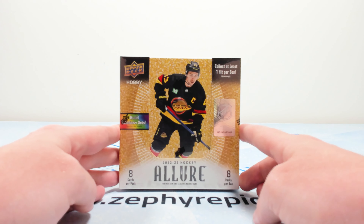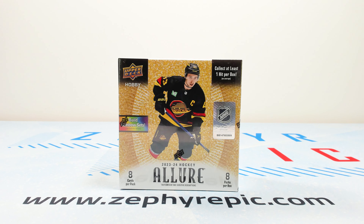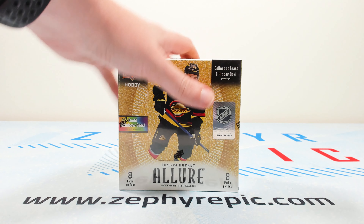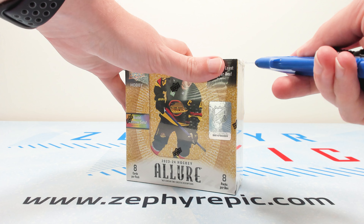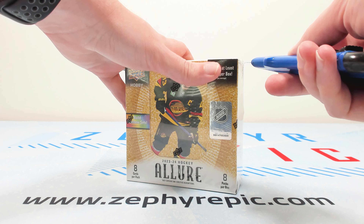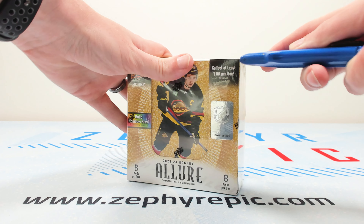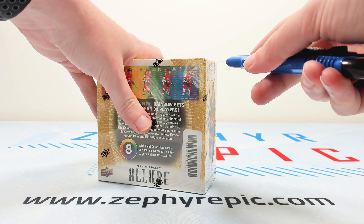In terms of what you get per box on average: eight base set rookie cards, eight black rainbow, red rainbow and/or orange slice base set parallels including rookies, eight color flow or color flow Stanley Cup cards, five bar down, golden goalies, ice breakaways, lumber masters and/or polished pros cards, then two from the printing plate serial numbered cards and/or ratioed short print cards, and finally at least one 16-bit autograph or doubloons card.